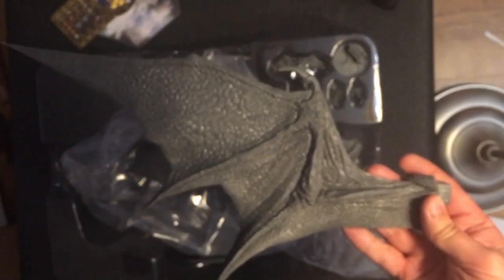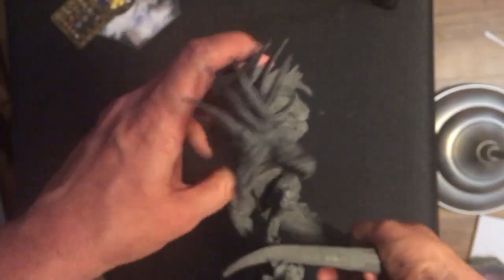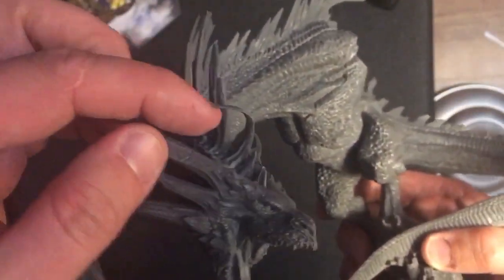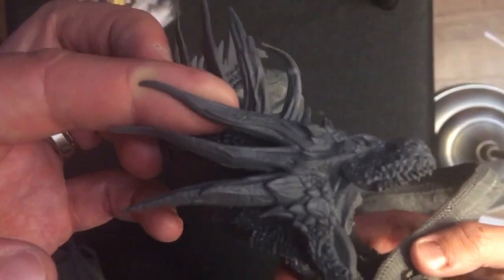One massive wing, and another massive wing. Let's clear some space quickly and have a look at this before we attach the wings, because my camera setup is just not big enough. There you go — stare into the jaws of the dragon! Other than requiring some hair gel, which I'll fix with hot water, this is absolutely amazing.